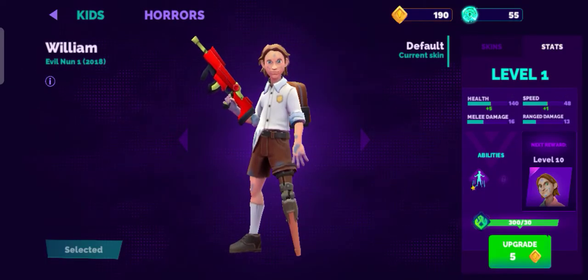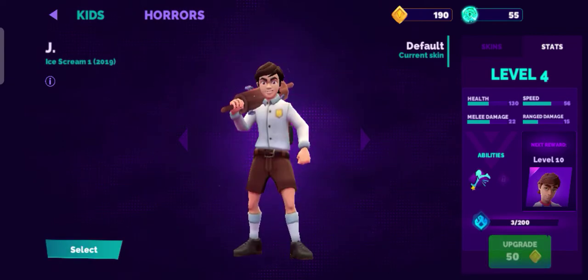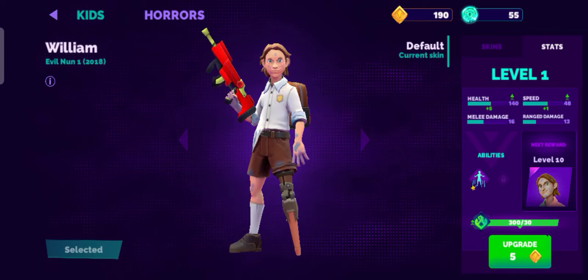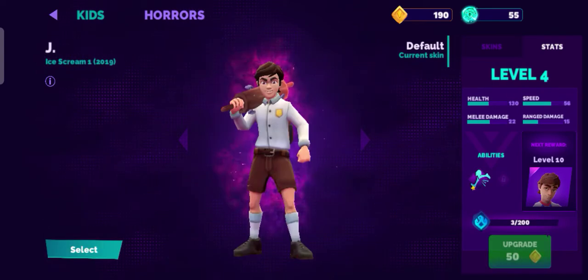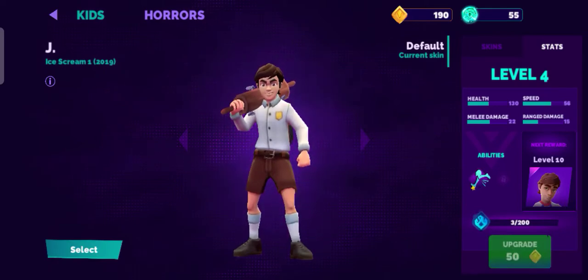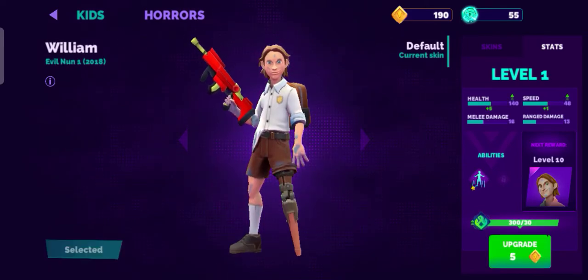When I level up the character, it didn't work for Charlie. But if you look, William has 140 health compared to 103 health on the other character. His speed is not very good right now, but I've now updated it so his speed is going to get much better.